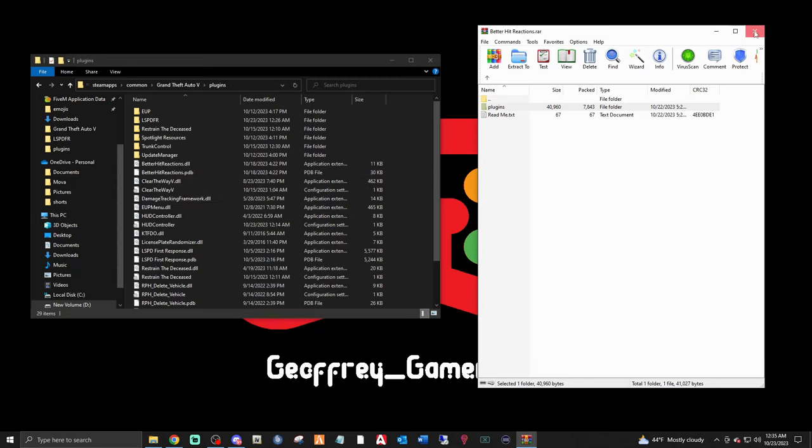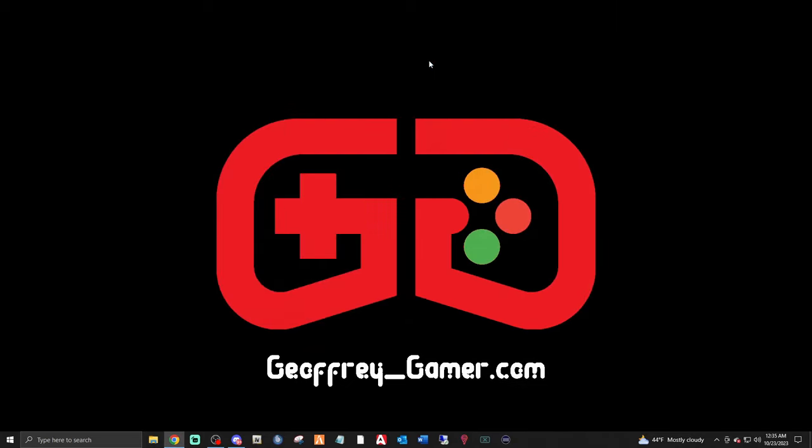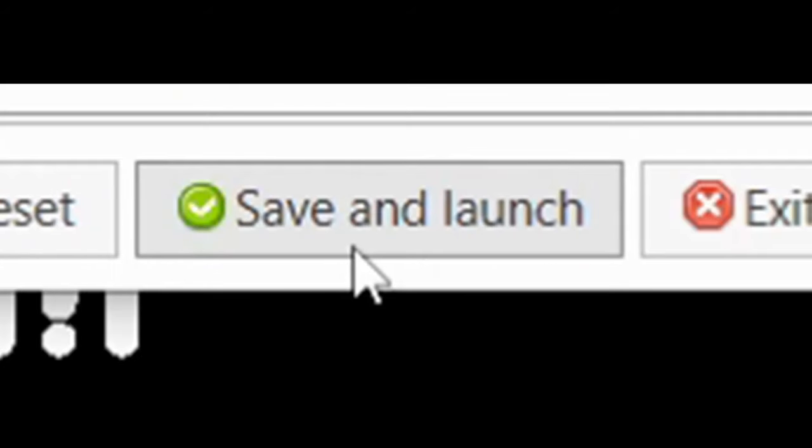Now there is one thing — because this is a plugin, there's one thing you're going to want to do. If you skipped this part and went into your game and came back wondering what happened — you have to select it in your RPH, your Rage Plugin Hub. Fire up Rage, hold your Shift key, click Plugins, find Better Hit Reactions, check it, save and launch.